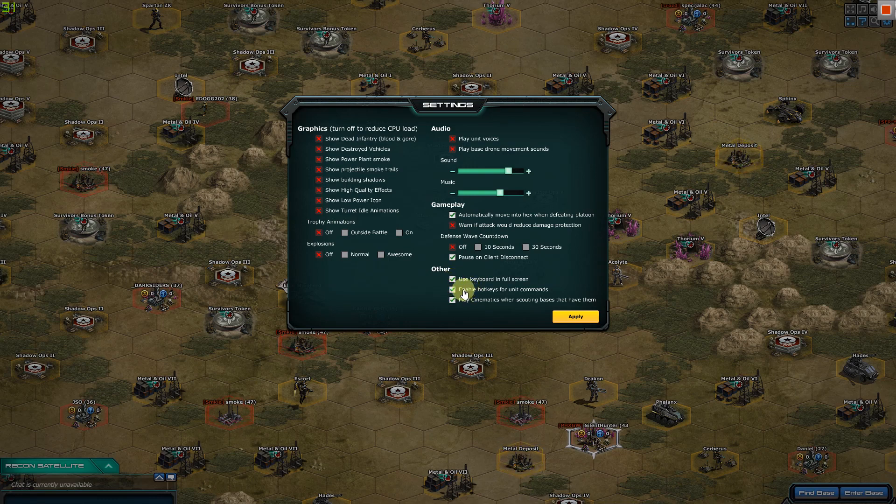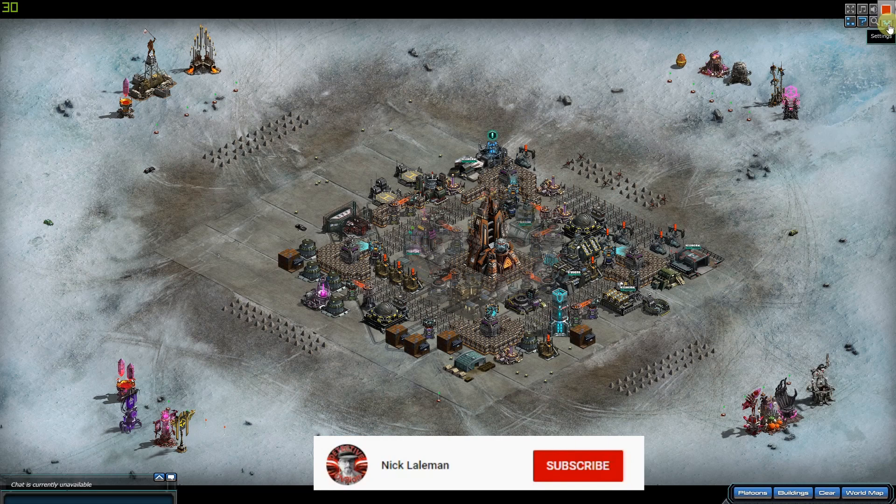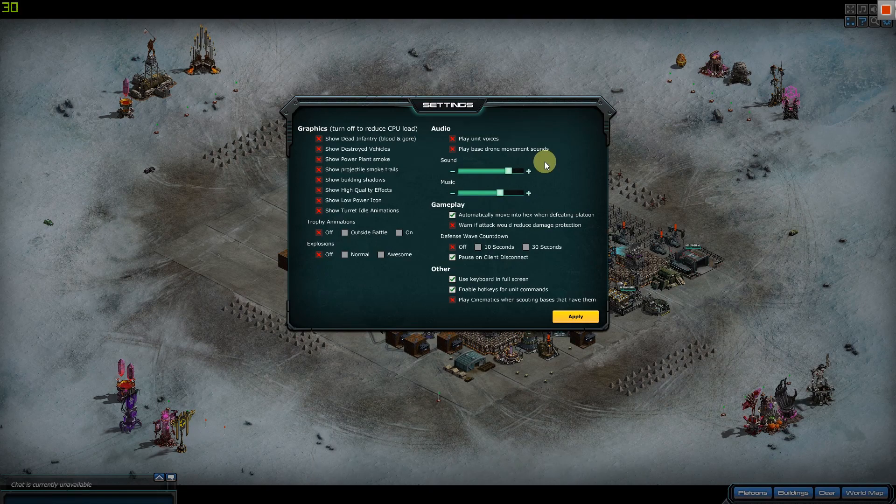This was a short episode on the settings. As you can see it's actually very important — proven with the frames counter. The more frames you get the better, especially if you live far away from War Commander servers. It will save you a lot of repair time because lag is the number one reason you get repair time in this game. Check your settings — they're on the top right. I turn pretty much everything off. Keep the keyboard and hotkeys ticked — those are important. Hope this was useful, please like, subscribe, and I'll see you next time.